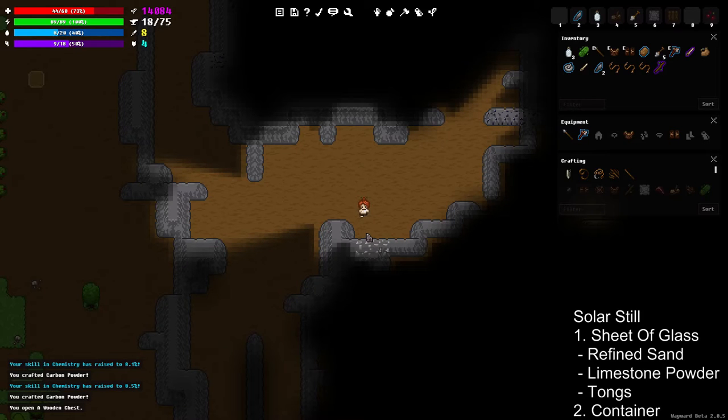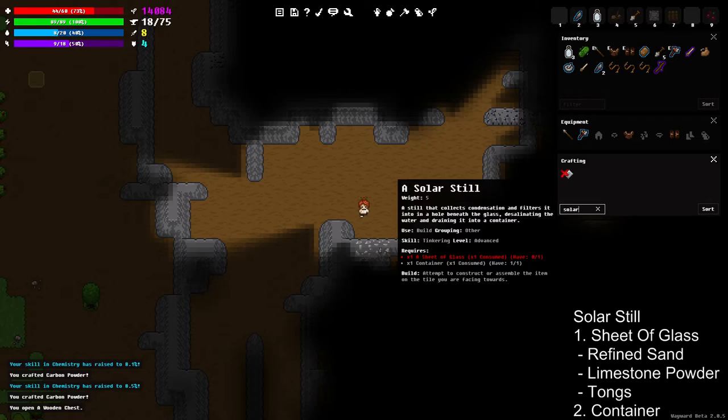Hey guys, welcome to my Wayward infinite water tutorial. This tutorial will show you how to get pretty much as much water as you can drink without breaking a sweat. The thing we're actually building is called the solar still. The solar still takes water and automatically turns it into desalinated water. The reason it's so good is you don't have to light fires — lighting fires uses wood, takes time, and is overall cumbersome.